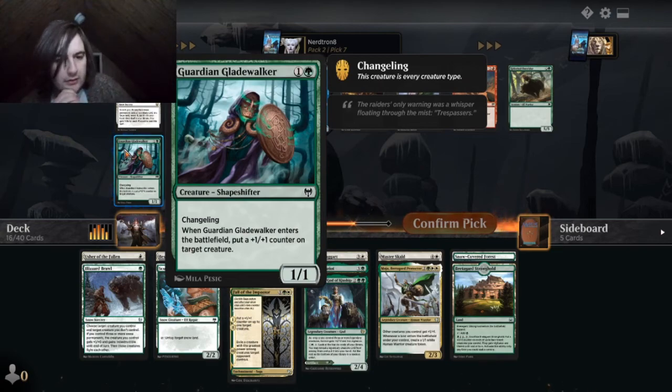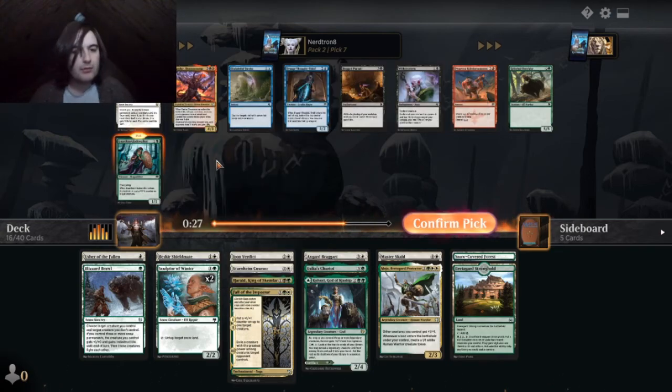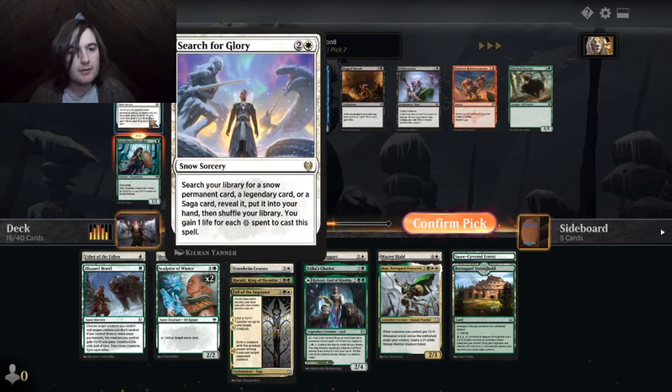Guardian Gladewalker, Iron Spellfield — put a plus one, plus one on a dude. That ain't bad. Search for Glory — search your library for a snow permanent card, a legendary card, or a saga card to put in your hand and shuffle your library.